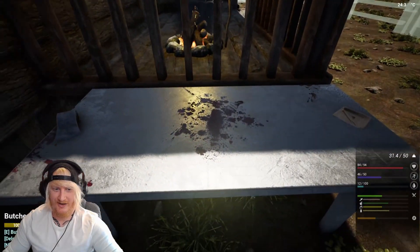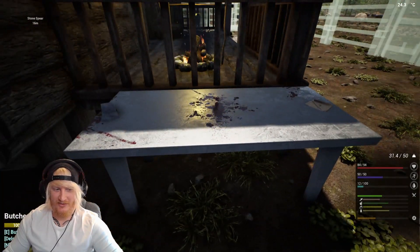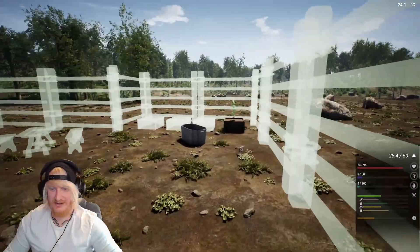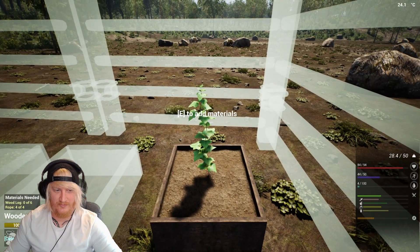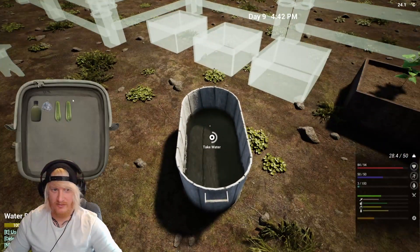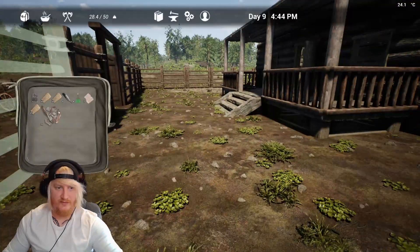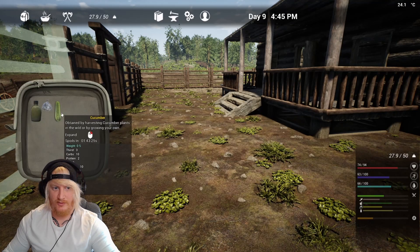There it is - the butchering table! We just need to do the front or the roof somehow. Look at that - we've got plants growing and stuff. Let's have a bit of cucumber actually, gonna need some protein soon. That'll keep my stamina up for the jog.